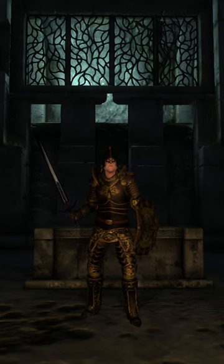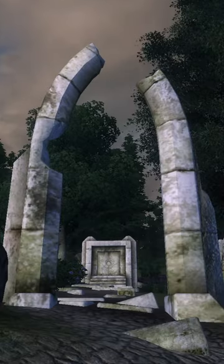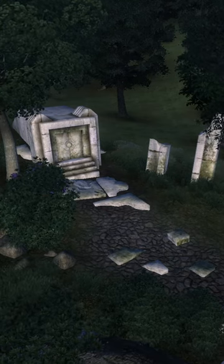In The Elder Scrolls IV Oblivion, there's a way to get some decent and aesthetic armor and weapons really early in the game. There's an Ayleid ruin called Vindasel located southwest of the Imperial City.